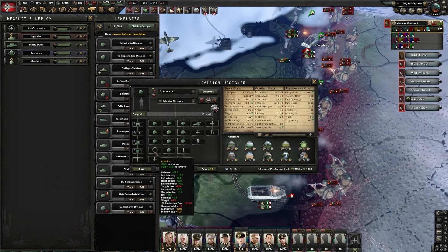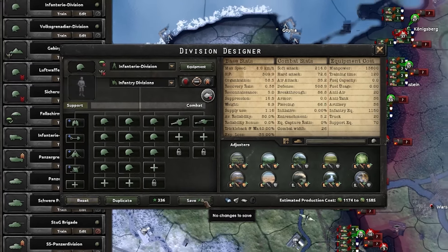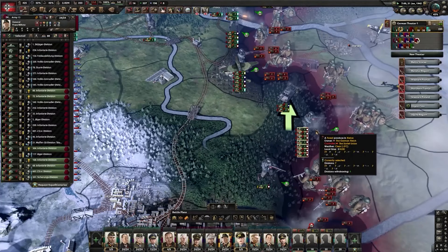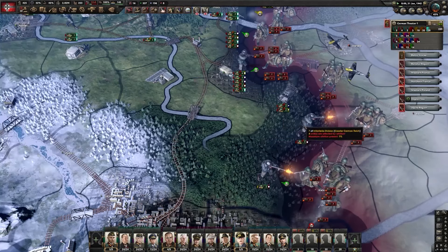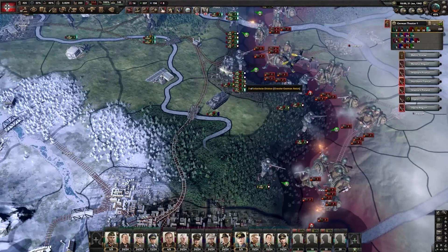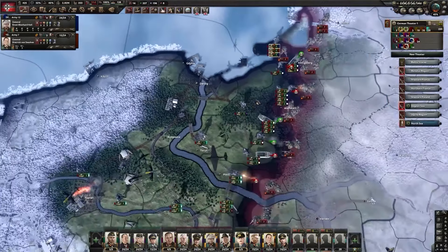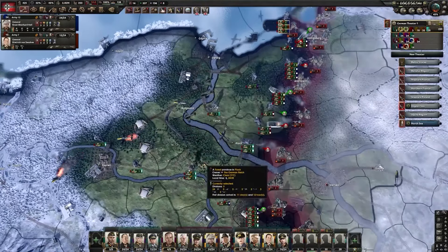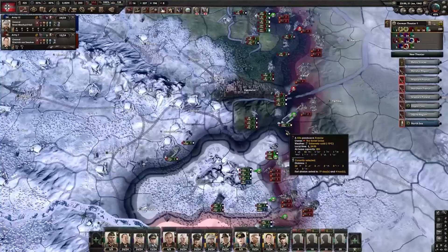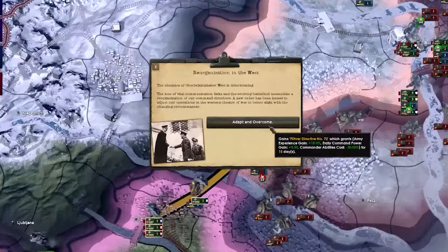Unfortunately, this tile's gone and there's nothing we can do about it - unless a Christmas miracle happens. And that's the Christmas miracle I actually needed. You know what - I tried holding up here as long as I could, and it's fine. There's this amazing river line here we can defend instead. Let's make that our goal and hold southern Poland. I really want to hold this spot - it has level 5 forts. This is very good.